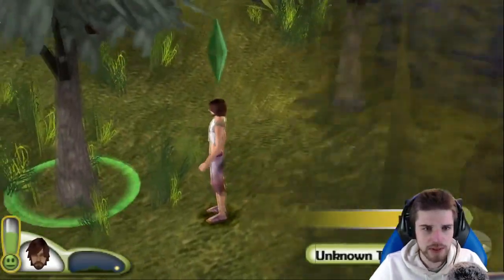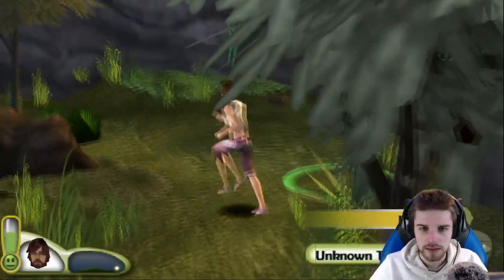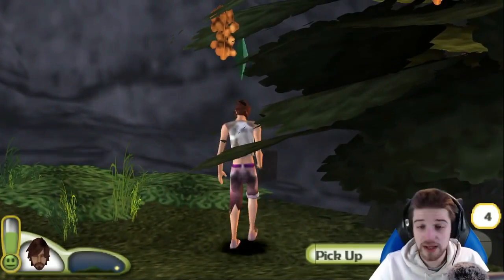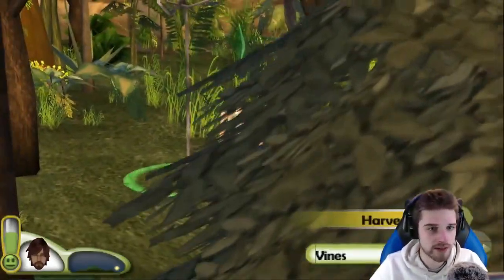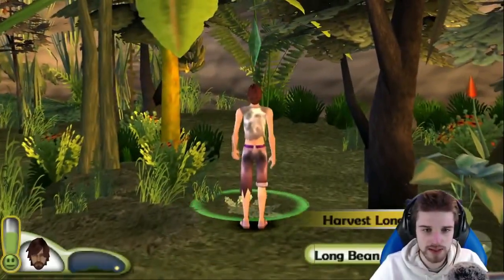I don't know why it popped up that we didn't find it. The lights do throw me off — you know the little fairy lights you see? They really throw me off. I thought that they were the foot symbols. But I do remember you have to do more in the dark cave. From here on, we've got to find the other beach.